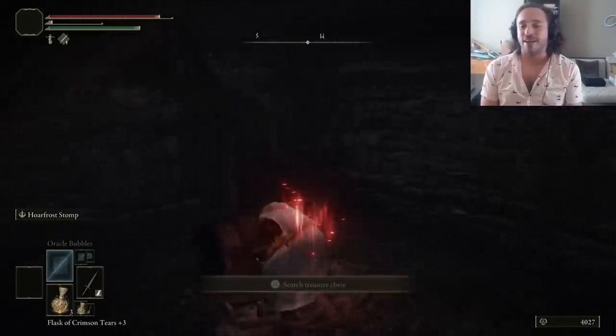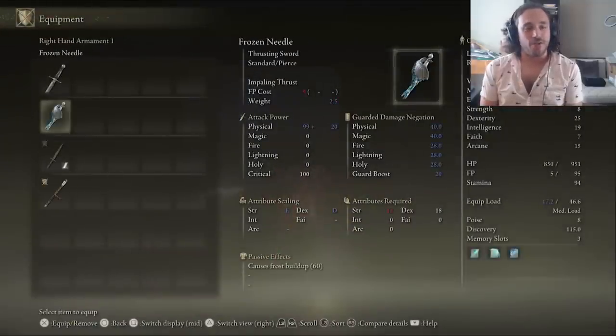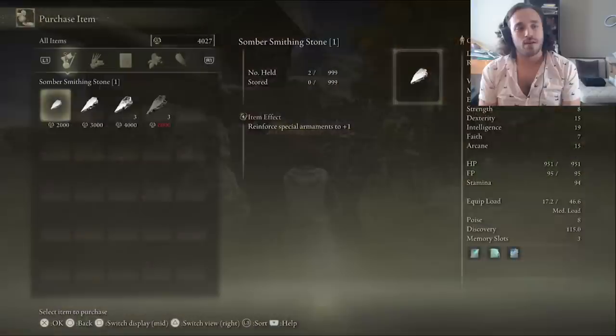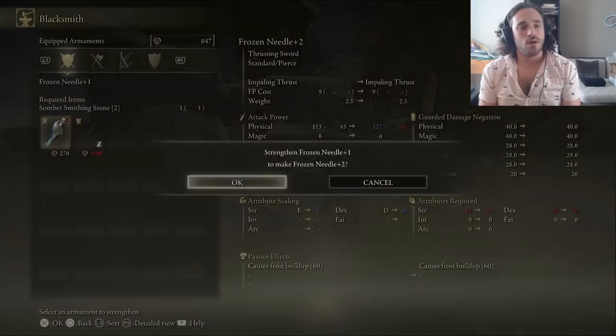Beating the Revenant gives us the Ice Needle, a rapier that's basically just a big icicle and can shoot icicles with its charged strong attack. It levels up with somber stones. We've gotten a few through the world, so let's take it to this Knight's Cavalry and see what we can do.